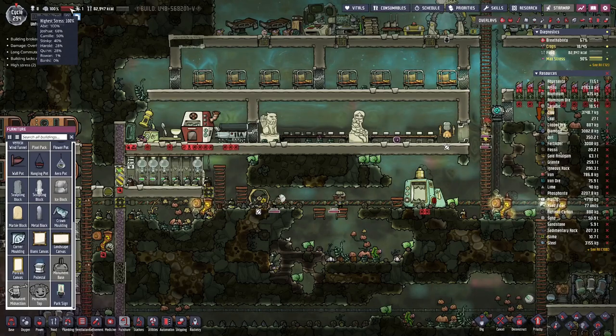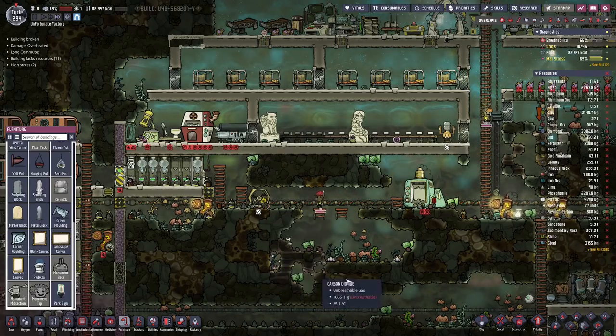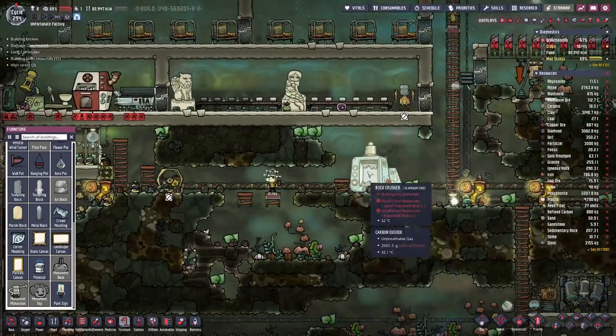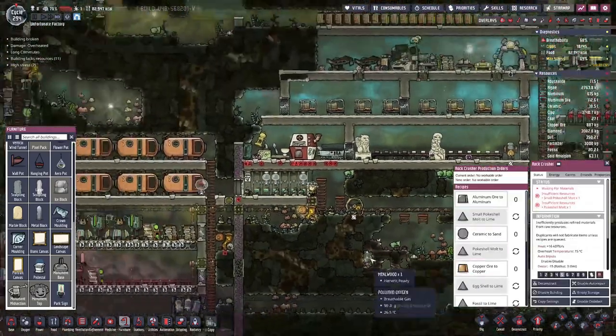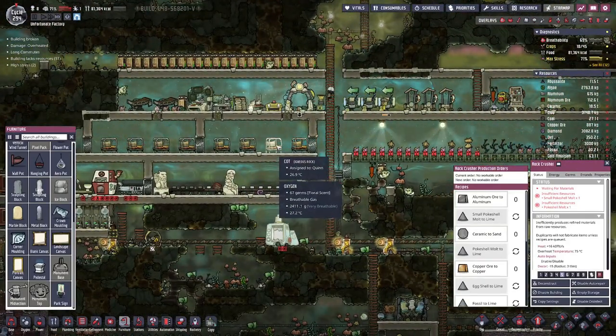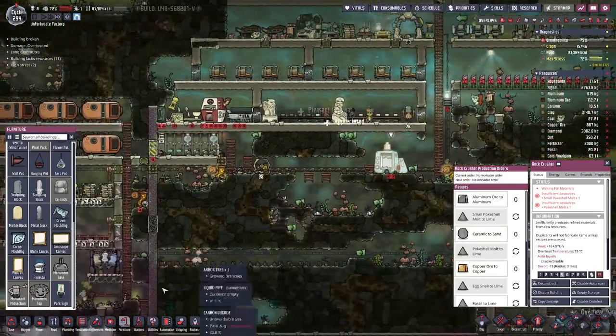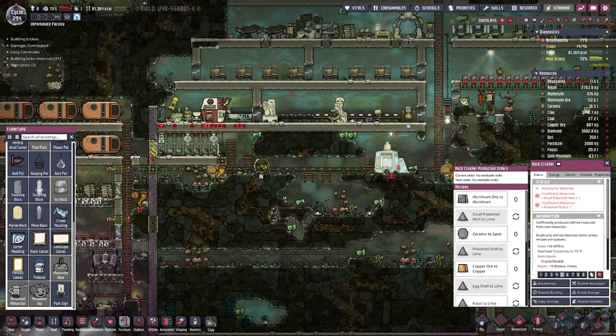However, we also have a problem with stress - we have too much. What I think we want to do is provide nicer lodgings for our duplicants.